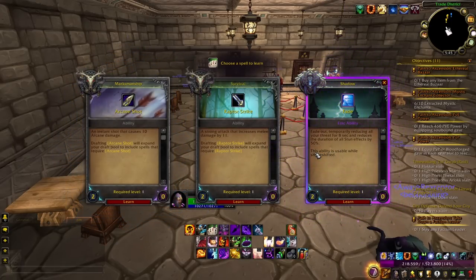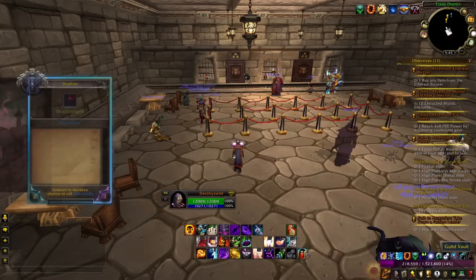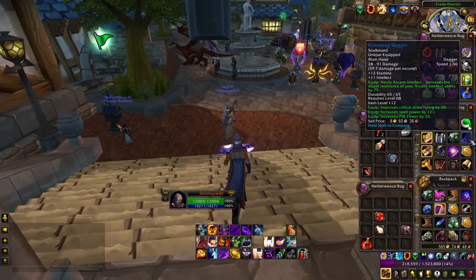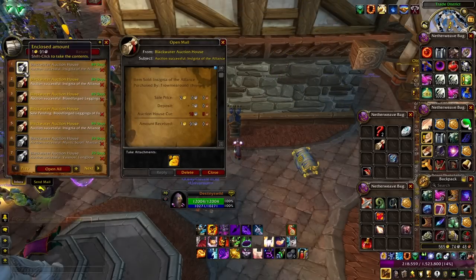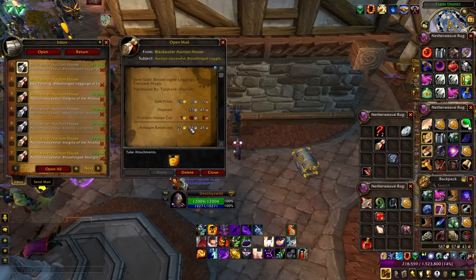I got Fade again — the game really wants me to use Fade, but I just don't use the ability. It's not good enough for me to know when to use it. I had to do those steps before I pressed each action, so I'll probably just include that and put a timestamp so you can skip over it. I should also put a timestamp for where I skip over the auctions I sold.